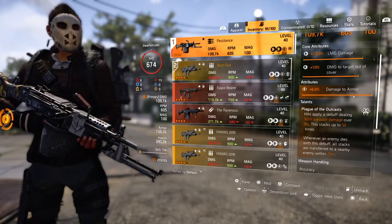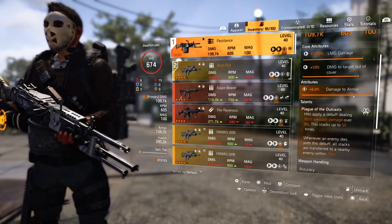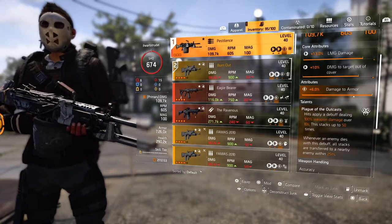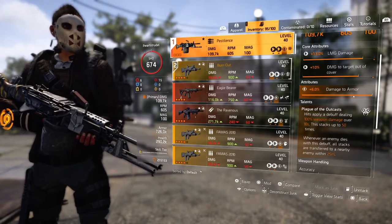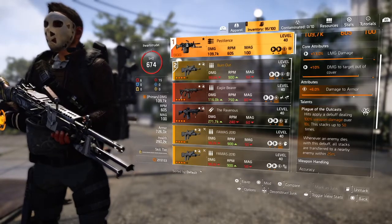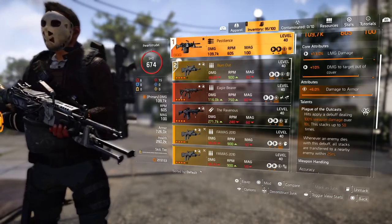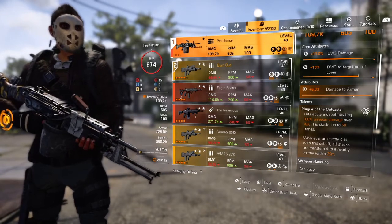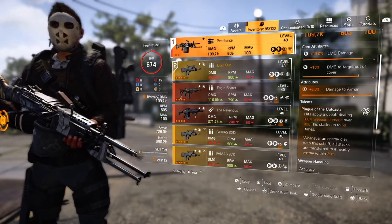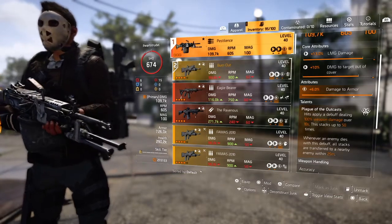This stacks up to 50 times. Whenever an enemy dies with this debuff, all stacks are transferred to a nearby enemy within 25 meters. So what this allows us to do is target those shield guys that come out — we get one down, that debuff switches to one of the other shield guys, then to the next shield guy, then to the boss, allowing us to get the boss and those shield guys down much quicker. We have about three to four of these on the team — not the whole team. The rest uses M1As and Eagle Bears for a good mix of sustained damage with the Pestilences and burst damage with the ARs and M1As.